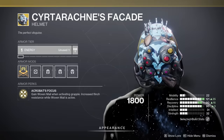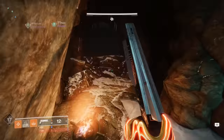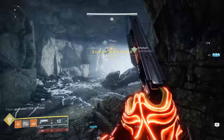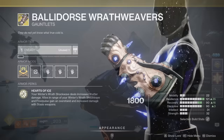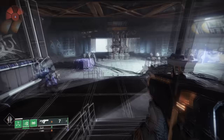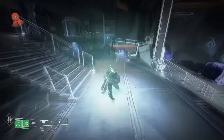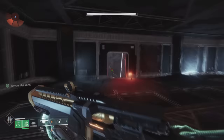There's a similar warning for some of the exotics that affect Stasis. If you are a free-to-play account that doesn't own Beyond Light, I would warn against buying the Ballidorse Wrathweavers for the Warlock, as well as the Cadmus Ridge Lancecap for the Titan. You want to own the actual subclasses those exotics affect before gaining access to them, and therefore we're not going to be including any of those exotics in this tier list.